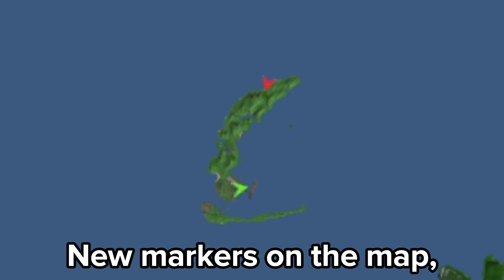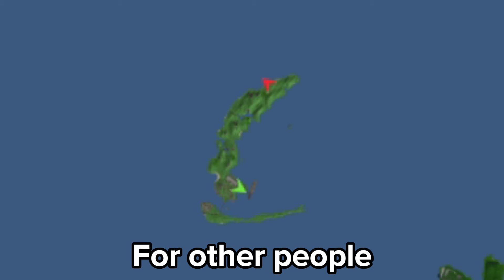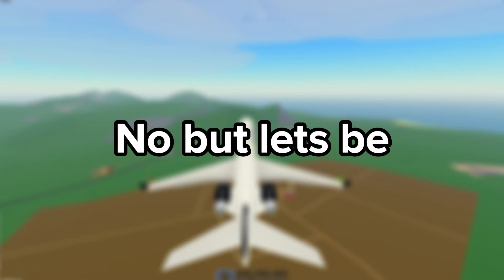Now the moment we have all been waiting for — new markers on the map: green arrows for you and red arrows for other people instead of the small red dots. But let's be serious now. The moment we have all been waiting for: the A380.